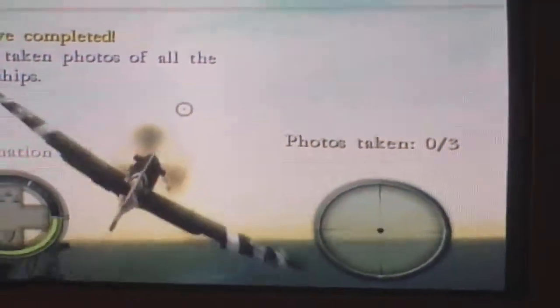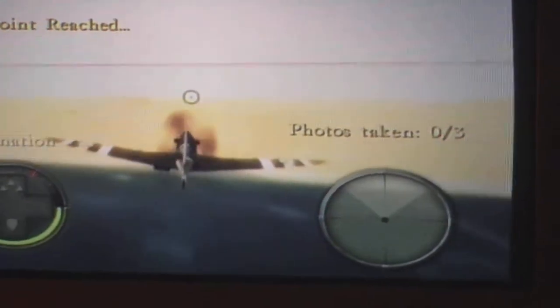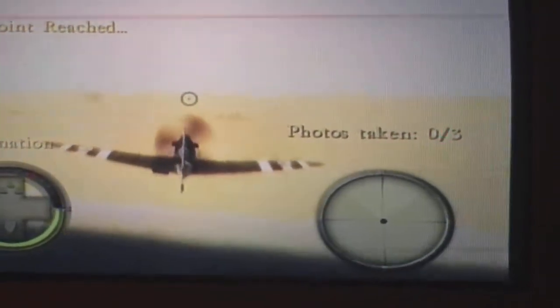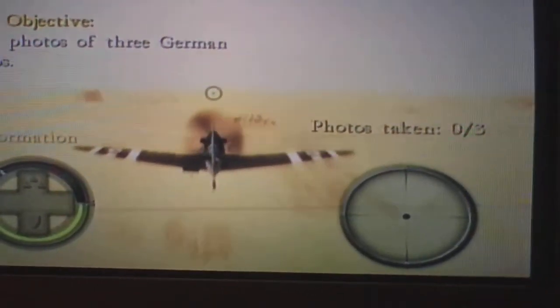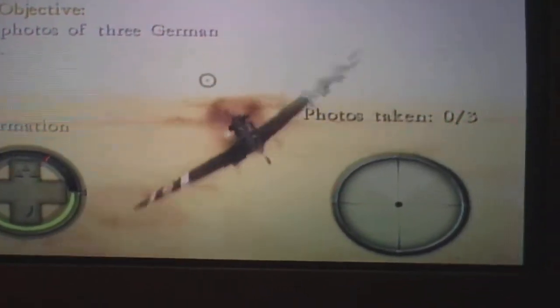There we are, all photos taken. Now we've got to go and find some, so we're going inland. This is in 1940 — we are in Libya, near Tripoli, and we're trying to find Rommel.